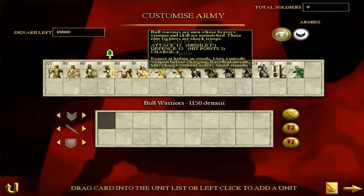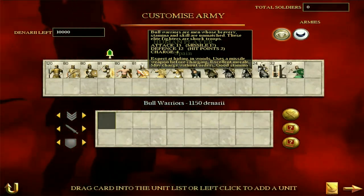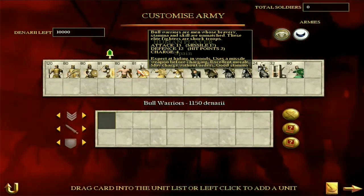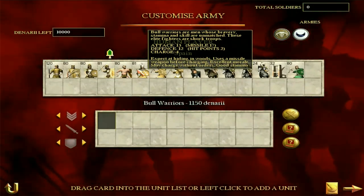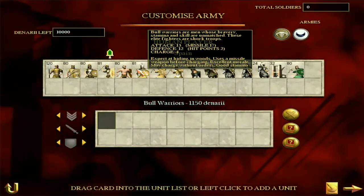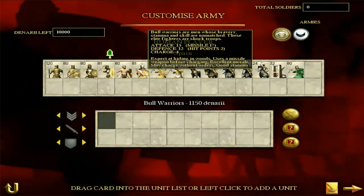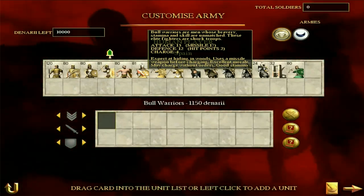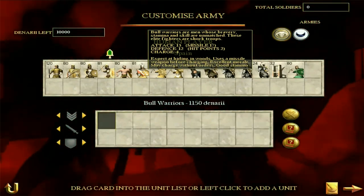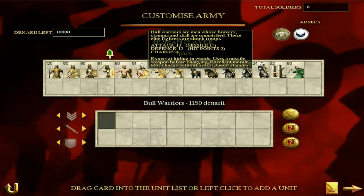Bull warriors are a step up. These guys are infantry with an attack of 13 and defense of 12 — excellent morale. And a missile attack of 17 is really solid. I like these guys a lot. This is as good infantry as Spain gets. I sort of compare them to the Praetorian cohort — I'm not saying they're as good as Praetorian cohort, they're not — but they have the short range missile, the equivalent of the pilum, and they can fight in the melee. But obviously they're no Praetorians.